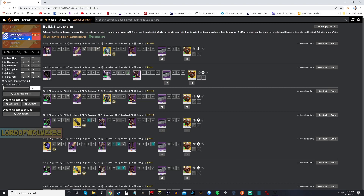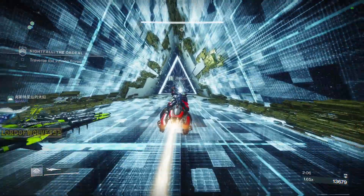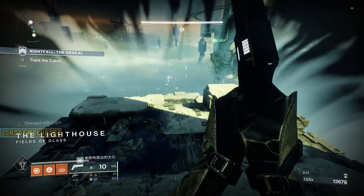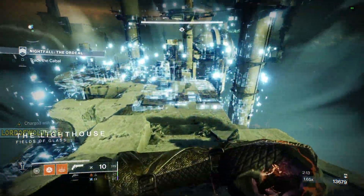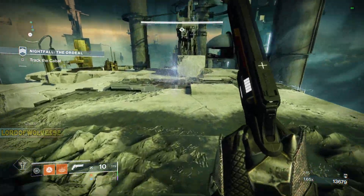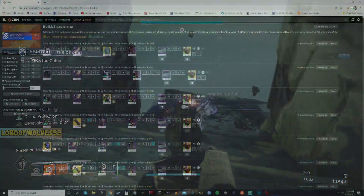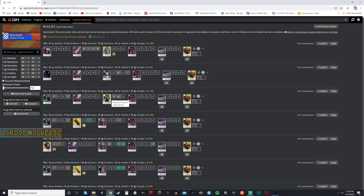So, Warlock. The first thing that I think of when it comes to difficult activities — Nightfalls, Raids and such — is Well of Radiance, and so I want to use an exotic. All of my builds always focus on an exotic and then everything else branches out from there. The one exotic I really want to use for Grandmaster Nightfalls is going to be this one here — the Phoenix Protocol chest piece.